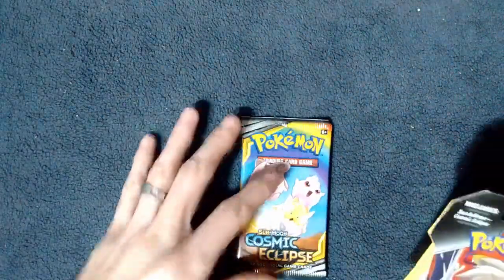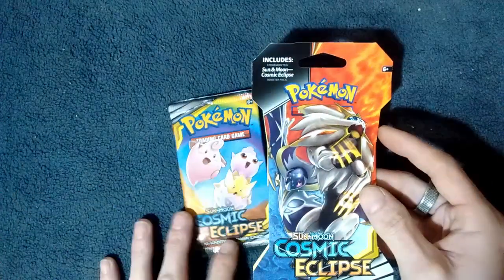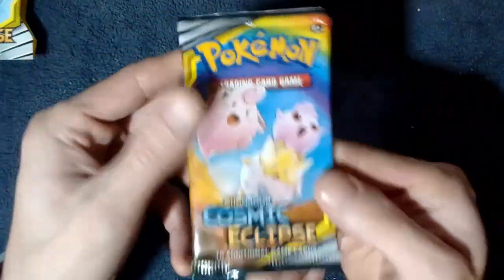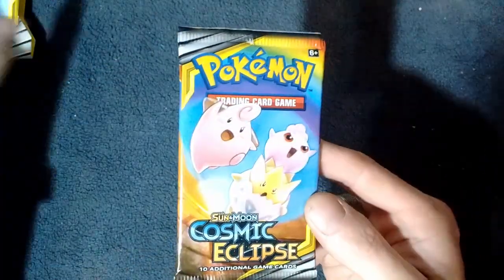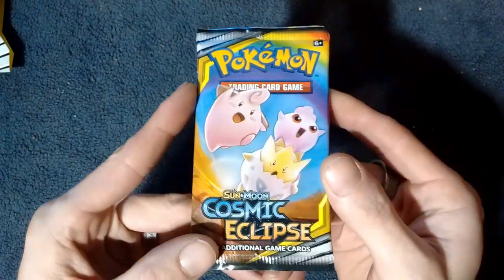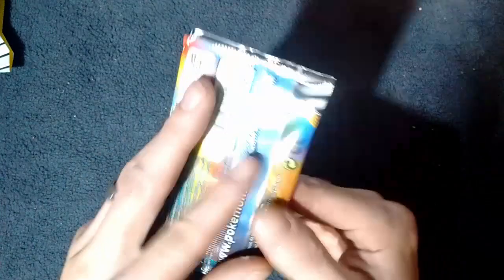Let's see what we got. Oh, that's great — it's not even the same artwork. I love it. So we'll sit that over there. I wanted the cardboard. Anyways, we got Cosmic Eclipse here. Love the package on these.